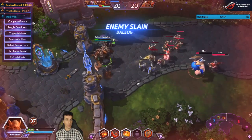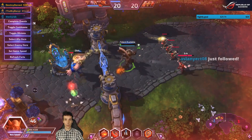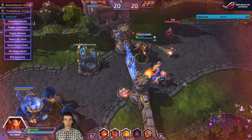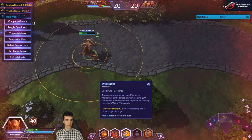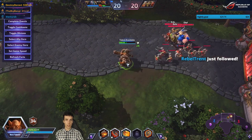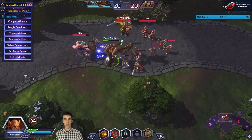Testing Unrivaled Strength from behind the gate — turns out you can't use it from there. You throw them further but you still have to be close to use it.